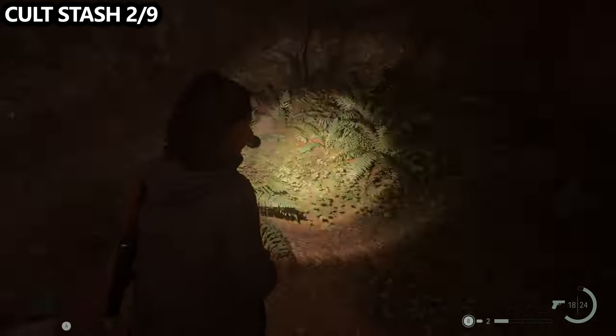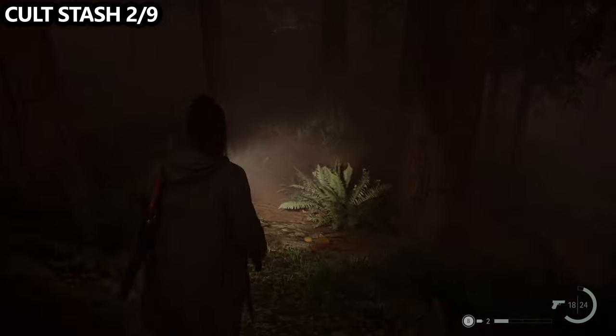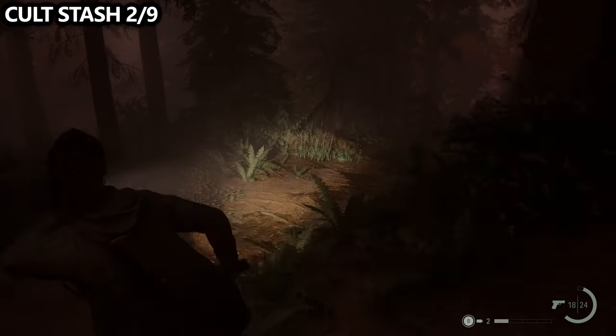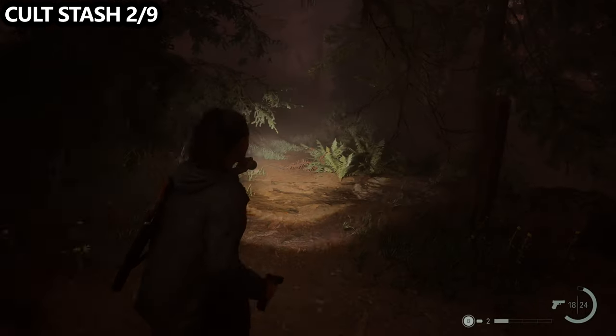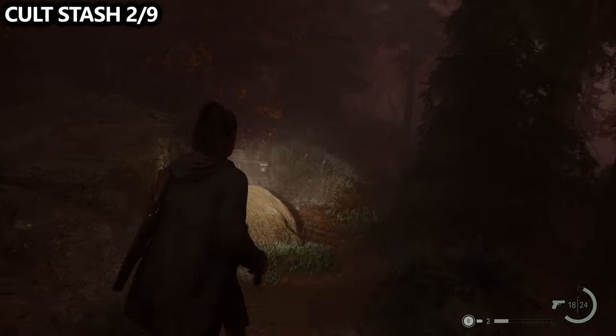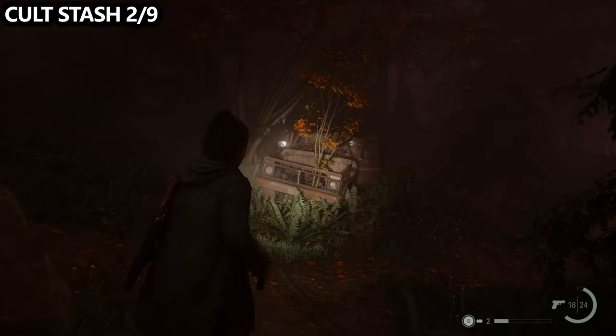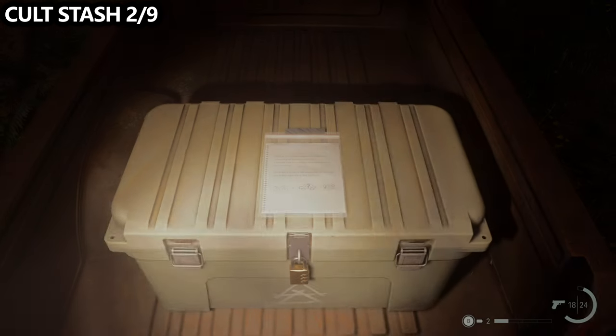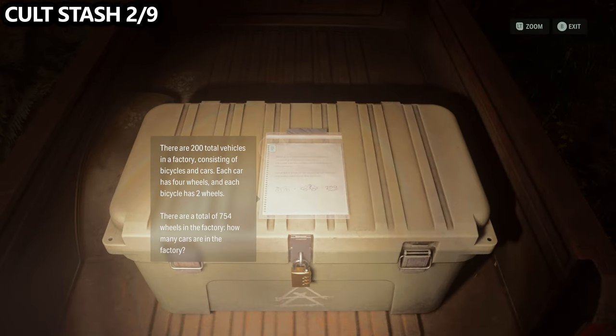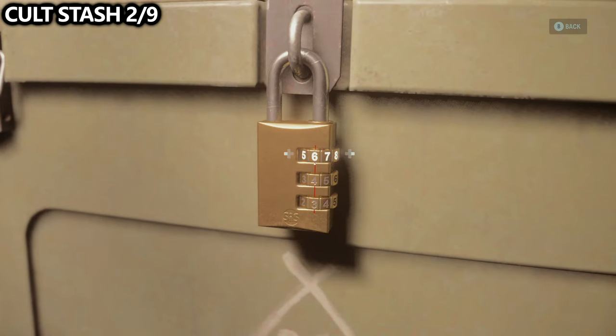From that lunchbox, we can also find a cult stash. Go back down the hill to rejoin the main path, take a right-hand turn, and instead of going down the steps in front of you, take a left. This is technically a path, though very difficult to see — you'll notice an abandoned car. In the back of the car, you can find the cult stash. Interact with the lock and the solution to this puzzle is 177.